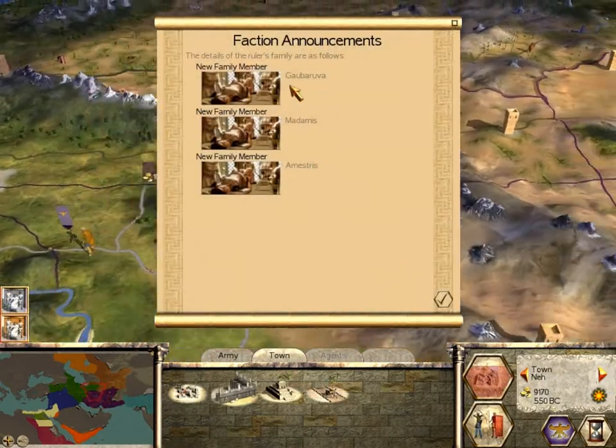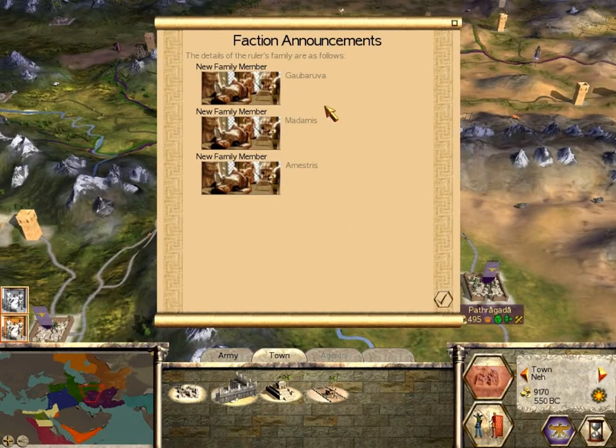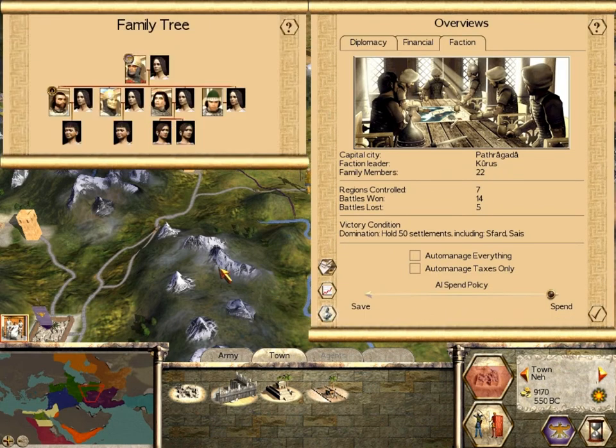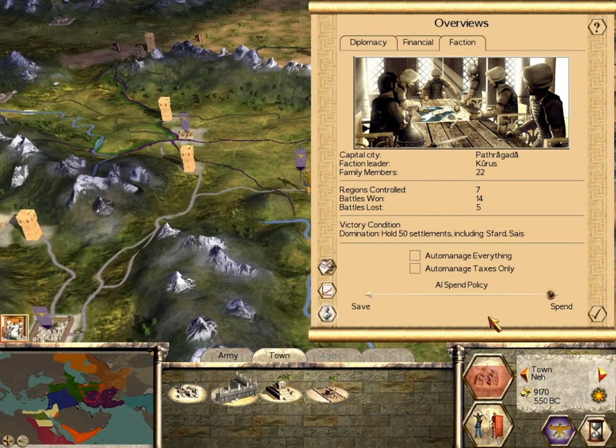At the beginning of the turn, it looks like my family members have been busy — I have three new family members. Let's take a quick look at the family tree. It looks like two sons and two daughters, which is nice. This guy's still only 19 years old — plenty of time to start a family.